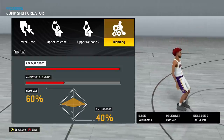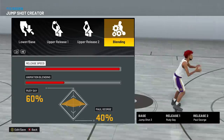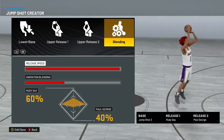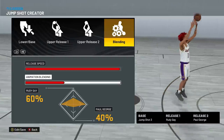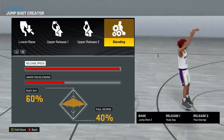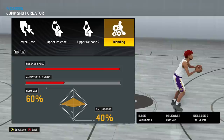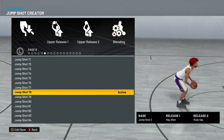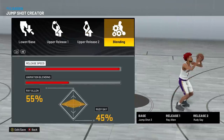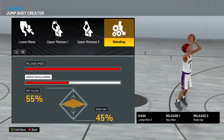The first jump shot is: Base 3, Release 1 Rudy Gay, Release 2 Paul George. You can go 100% speed or 3-out-of-4. I'm still not 100% sure what I'm going to do because catch-and-shoots with Base 3 are really fast, so I might even go 3-out-of-4. You're going to want to go 60-40 blending on this. Base 3 is definitely just the best jump shot overall. The second option is the same base: Base 3, Release 1 Ray Allen, Release 2 Rudy Gay. 100% speed — or 3-out-of-4. 55-45 blending.